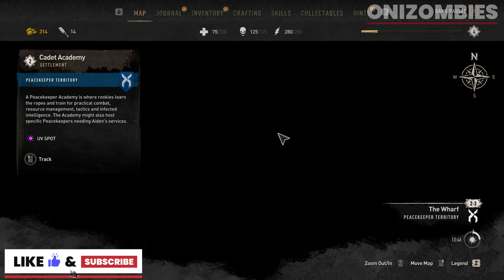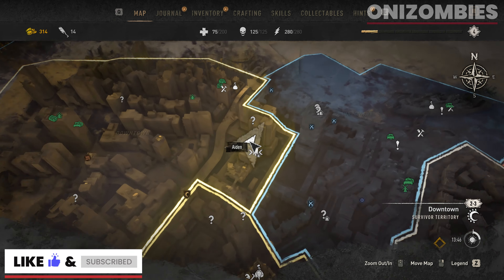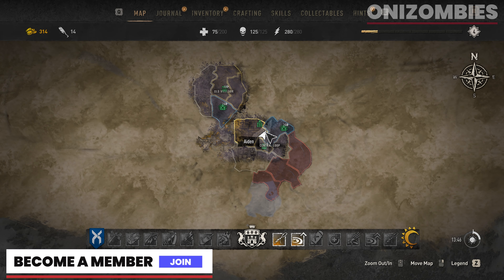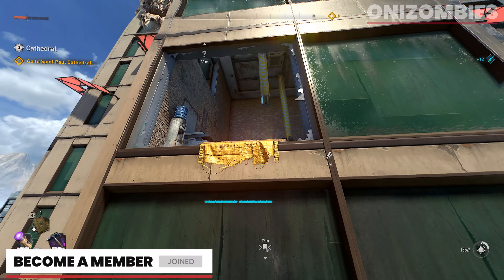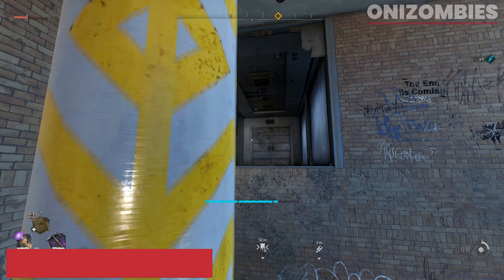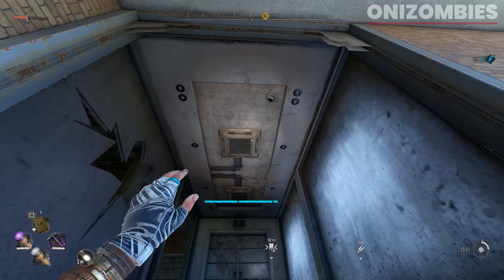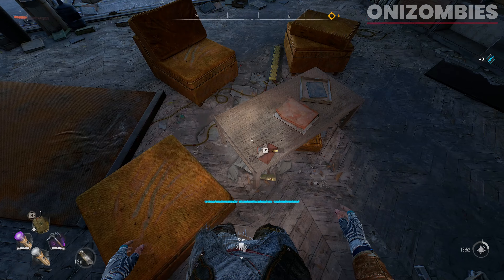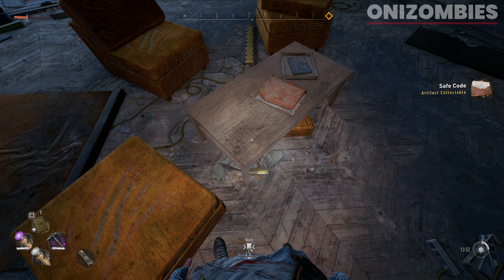Hey guys, today I'm going to be showing you how to open up the safe in downtown central loop. This safe is located at this location on the map — there is an inhibitor on the inside. Go here, climb up this object, jump across, and make your way into this room. In the living room on the table there will be a collectible sitting there — pick that up.